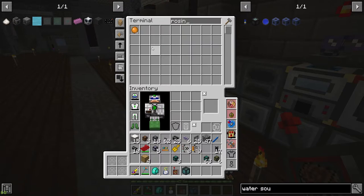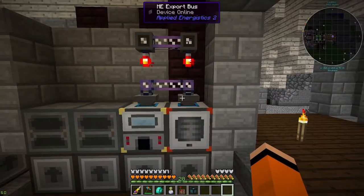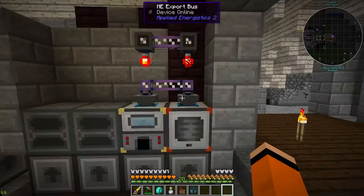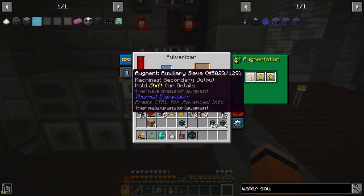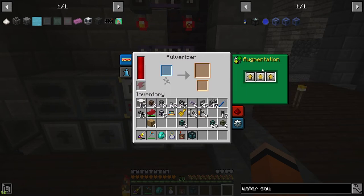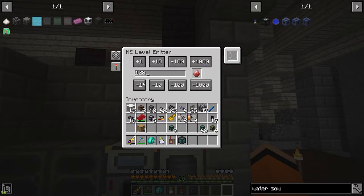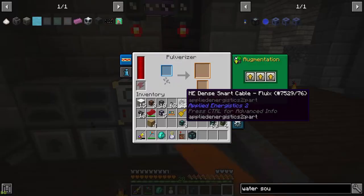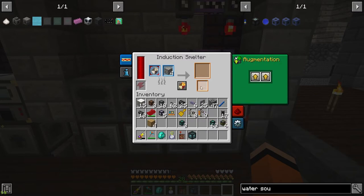I have an induction smelter and a pulverizer — these are for rosin and cinnabar. Basically I have the pulverizer smelting gold with the secondary augment and increased chance output buffs, so that just smells gold if my cinnabar is below a threshold. Right now I have it set to two stacks but I'm not sure if I'll need to change that, so I'll just leave it for now.